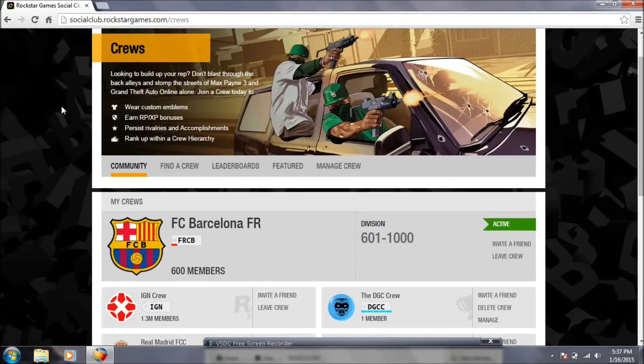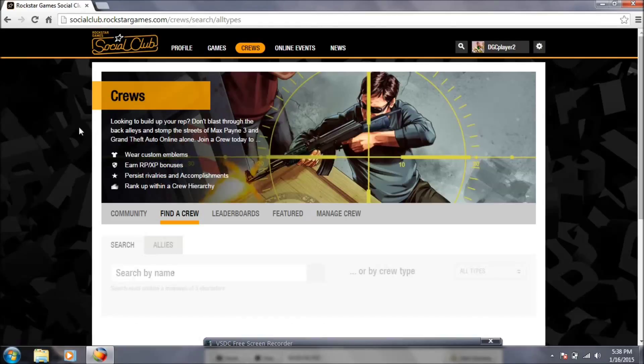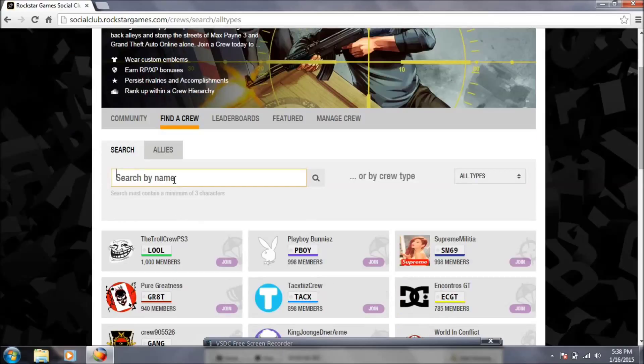When you come here, this is where it all happens. If you already know what a Crew is, that's good. It's like you get all in a group, a special group. So what you need to do is find a crew — you can see there's a logo and this is what you can put on your shirt. Let's go ahead and find a crew. I'm going to search for Real Madrid. I already have Barcelona, so let's see if I can find Real Madrid.